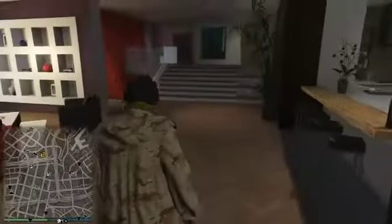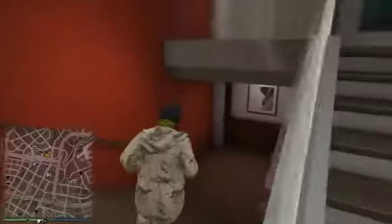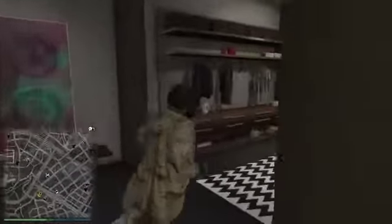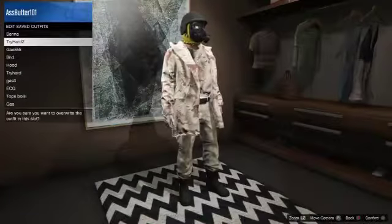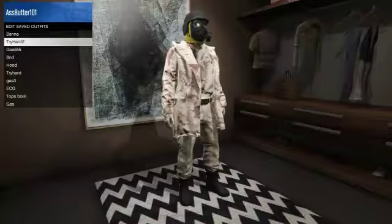Now what you want to do is walk away from the telescope and the mask will appear back on. Now you want to go save the outfit as it is right now. Go ahead and save the outfit.